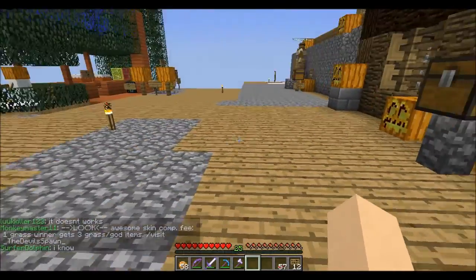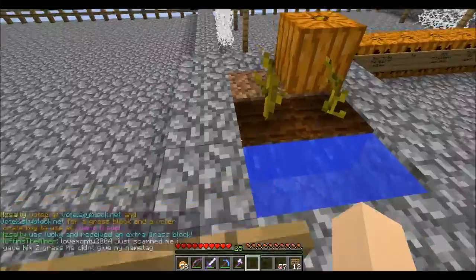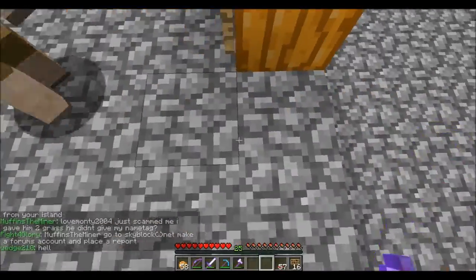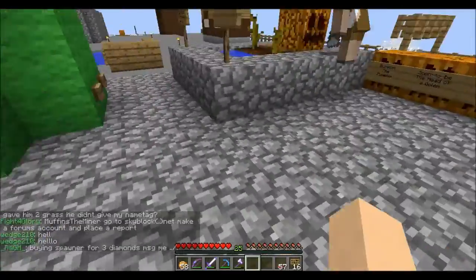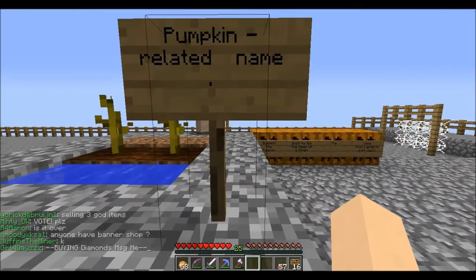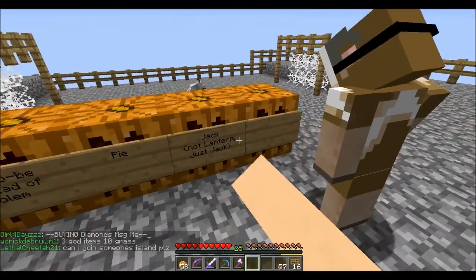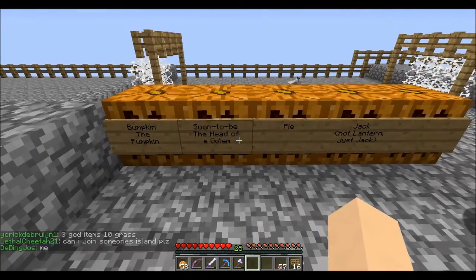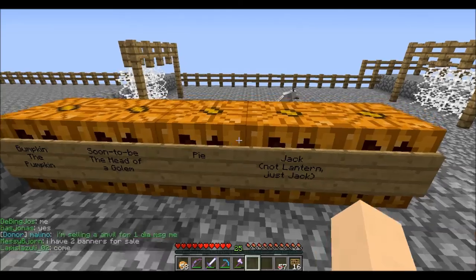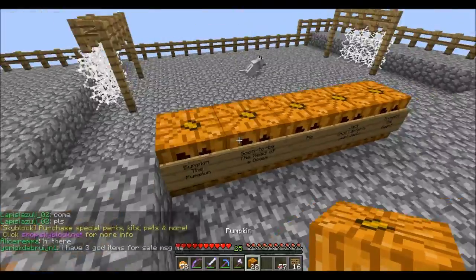Let's show them what we did at the minigame area. This is basically a mini pumpkin farm — it's getting a little bit crowded so we need to clear a few out. It says: when a pumpkin grows, place it in the row and give it a pumpkin-related name. Pumpkins will grow here and Little Brown Hash is naming one right now — this one is Bumpkin the Pumpkin, soon to be the head of a golem. And there's one called Pie, and another called Jack.